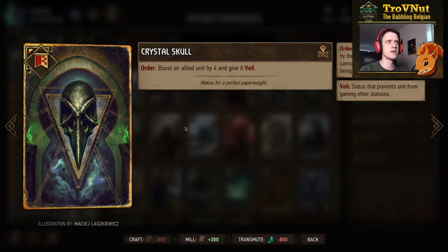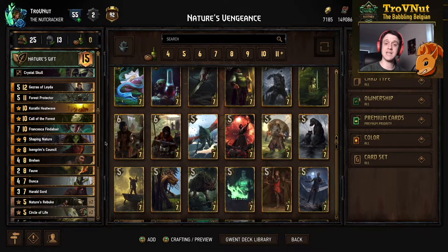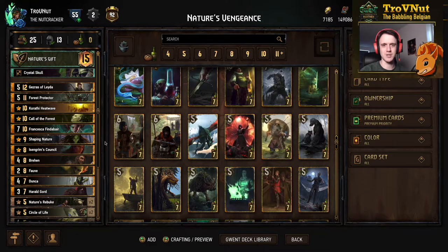Our leader ability is Nature's Gift — it gives you one Wandering Treant for every nature card you play thanks to Symbiosis, and also has a 3-charge Order ability that gives an allied unit Vitality for 2 turns, giving you 6 points and 1 extra point per nature card. It's not the most powerful ability but gels very well with the cards in this deck. With that said, let's head into some example matches!